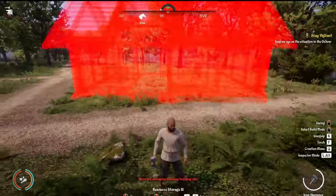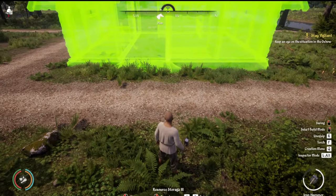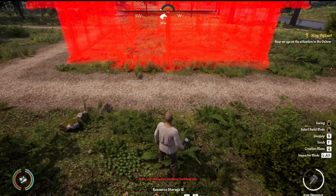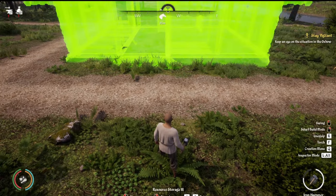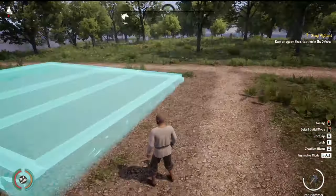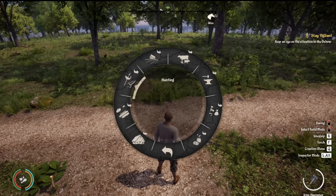One mistake a lot of people might make is they put everything clear up by the road, when you want to have that resource storage more in proximity to where your products are coming in from. The fields are going to be out in this direction. So resource storage — I just come in here, come forward, get right on the line. You may have to toggle it, depending on how much of a freak you are about getting everything to line up.